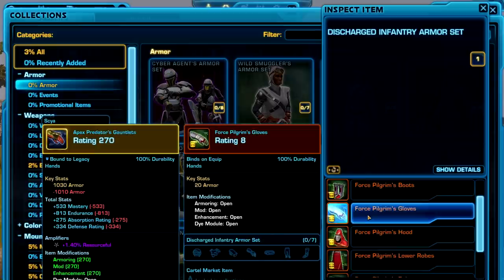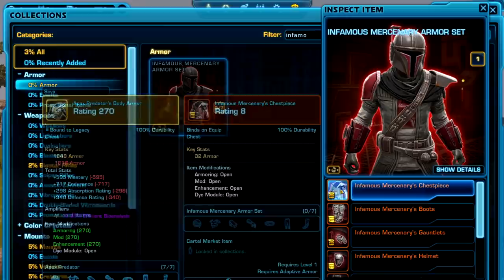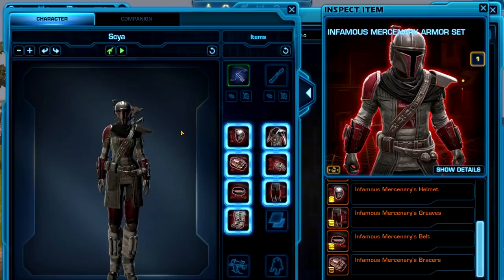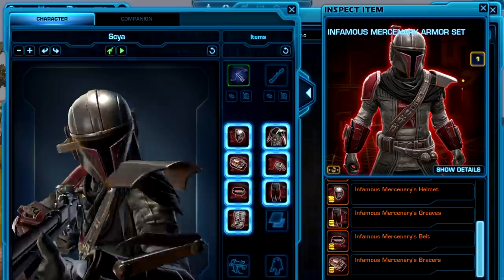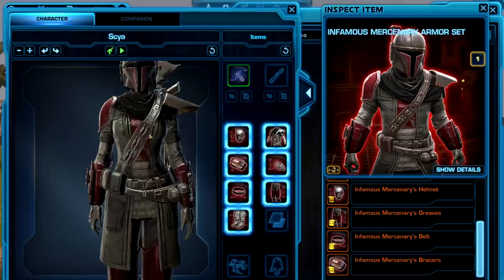Secondly, there's the Discharge Infantry's Armor Set, and this one is not actually available for preview yet — oh, here it is, it wasn't showing up right away. But the infamous Mercenary Armor Set is also available for preview on the test server. This is obviously inspired by the Mandalorian TV show, which will be having its new season coming out real soon. They often don't take direct outfits from current Star Wars lore and put them 3,000 years in the past, which is when Star Wars The Old Republic is set. So we've got a very Mandalorian-esque helmet here.